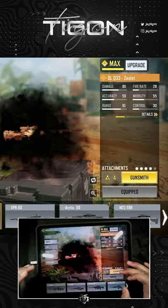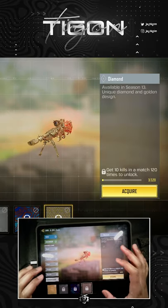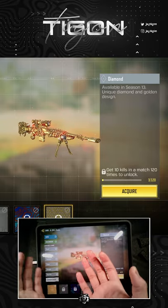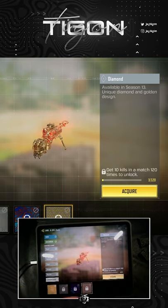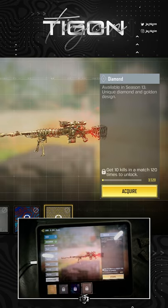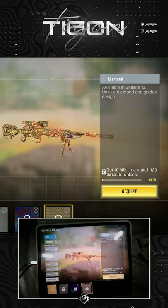Now, if you go to gunsmith and find your way over to the camos, you can actually create a diamond legendary. We technically have diamond legendaries now, and what it does is coat your gun in a nice golden diamond layer — it looks really nice. You can do this with pretty much every purple weapon or purple variant and it looks pretty dope.